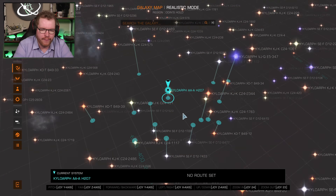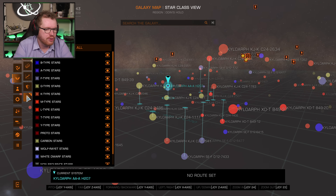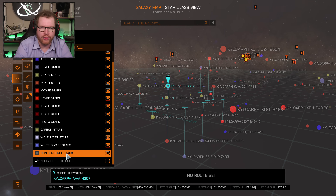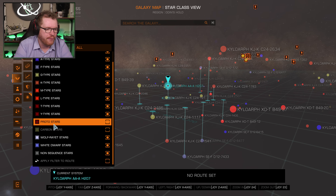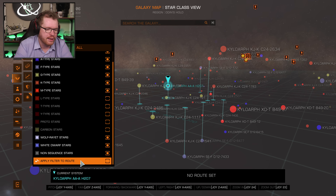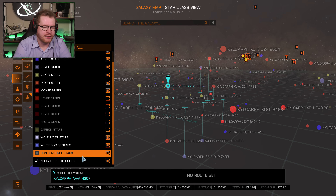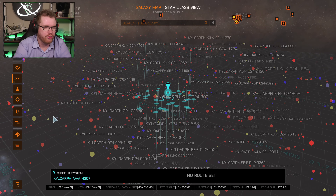Let's talk about my settings on the map. I would usually put it into map mode, go into star class, and depending on what you want to do — if you're looking for non-scoopable stars like black holes, neutron stars, white dwarf stars — you can keep those on. But what I would often do is take everything up to and including L, so from carbon stars up to L, meaning I only have O to M stars as well as the white dwarf and the non-scoopable stars. I want to make sure this is applied to filter. The reason is all these stars are scoopable, while the others are interesting — that's why I keep only these stars and apply that to my filter so when I plot a route I'm only going through those systems.